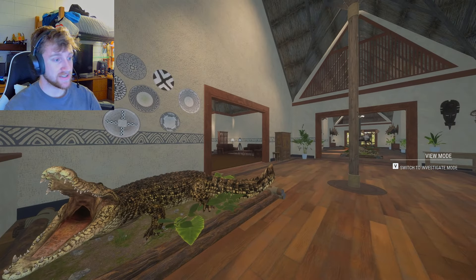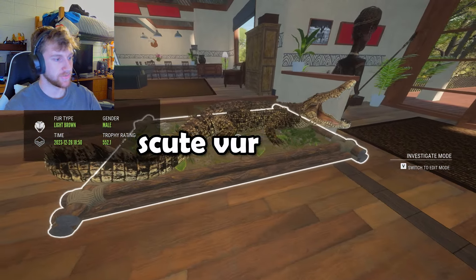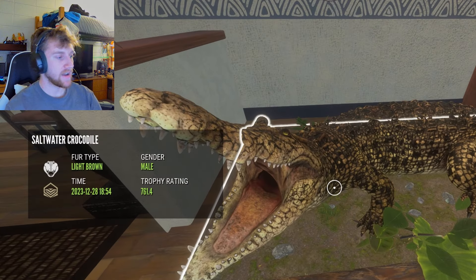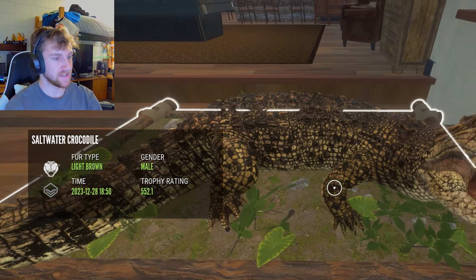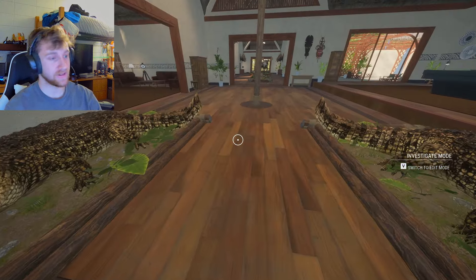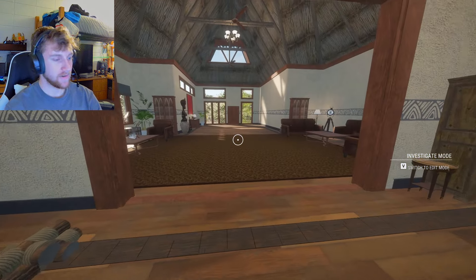I have not spent six years on this game — I've spent probably less than a year, and in less than a year this is what I've obtained. Right here at the entrance we've got two saltwater crocodiles with the light brown scoot variation. This one's a gold and this one's only a silver, but fun fact — I harvested this one at 18:54 and this one at 18:50, literally four minutes apart. I harvested two light brown crocs back to back, which I think is actually pretty rare.